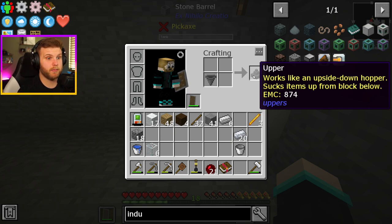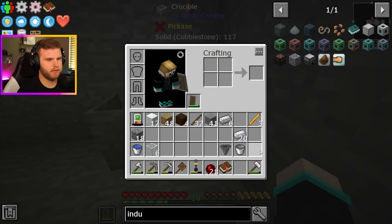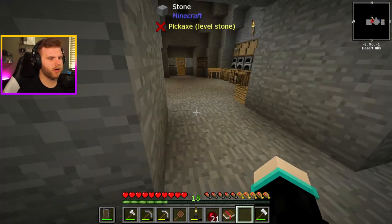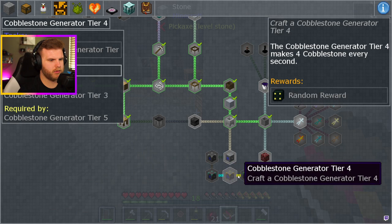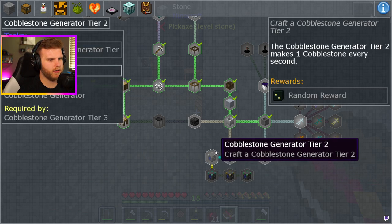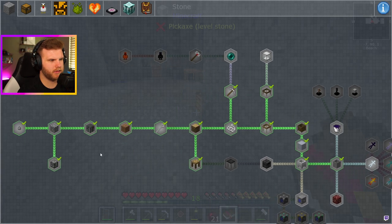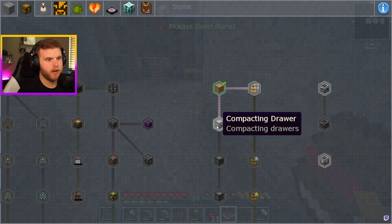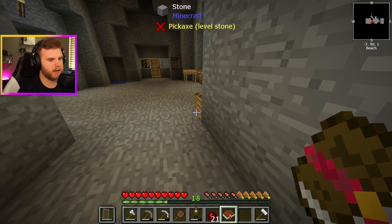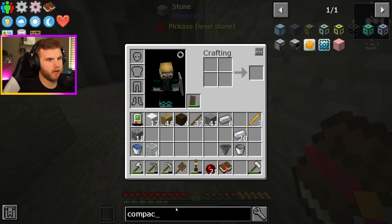Hopper or upper — works like an upside down hopper, sucks items up from the block below. Interesting. Can you make it go sideways? 884 — come on, dude. So we have the cobblestone generator. Then we have to make the tier one. The thing is, I just need to make an auto sieve — that's the big thing I need to start making, the auto sieve system. Compacting drawer — how do I make a compacting drawer? That would actually be good for the cobblestone.